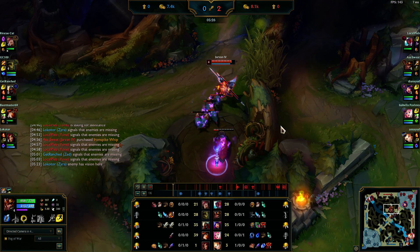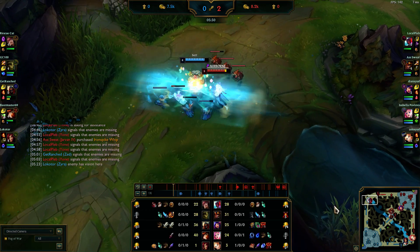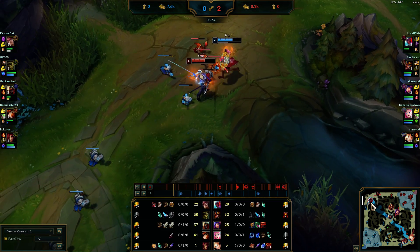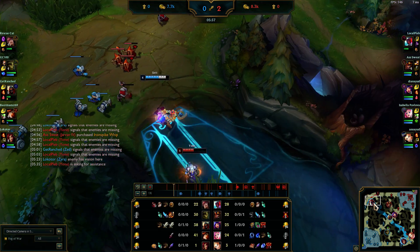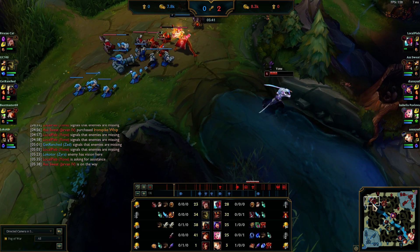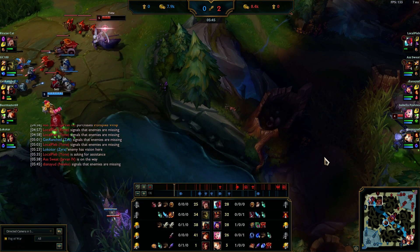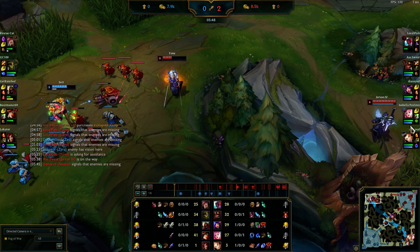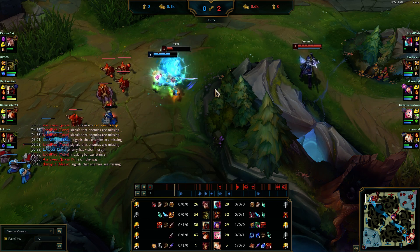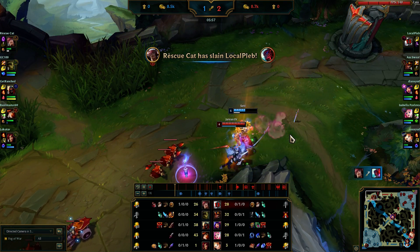Just normal clearing — very boring stuff being a jungler most of the time. Yone does not do well into Set, so he's been pinging for assistance and I'm gonna go help him. He's baiting right now — baiting out the Set engage, walking a little too close to the minion wave, gets caught. I go in, slow Set with my shield, and Set has to burn flash.